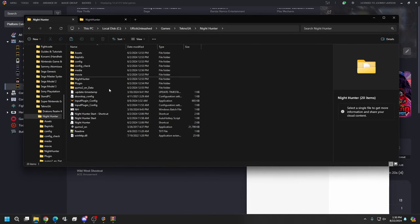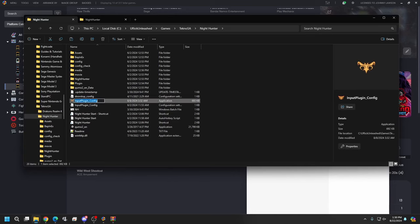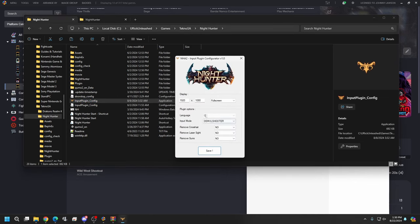Now we have those files in place. Next, go to your input plugin configuration and adjust these how you want, but remember: if you change this, the input mode should remain set to Demon Shooter — it's already defaulted there. You can change settings like removing guns, removing laser sights, and removing the crosshairs. For some games having crosshairs and laser sights adds more of an arcade feel, but I don't like the gun overlay personally. I'm just going to remove the gun portion, hit Save, then hit OK.